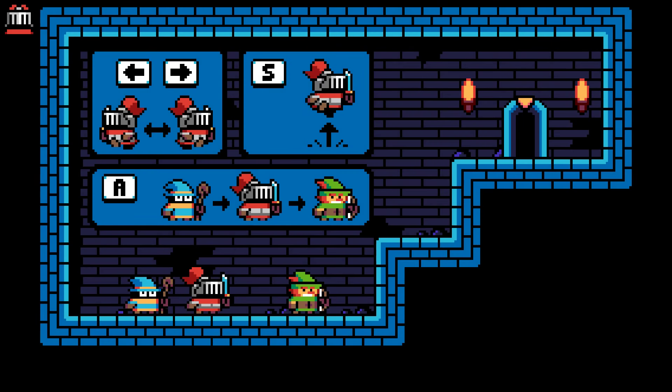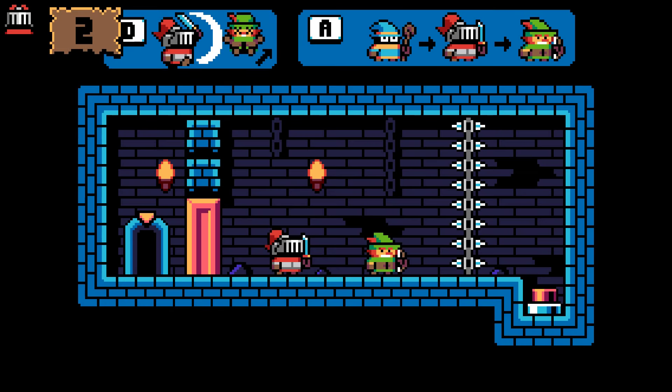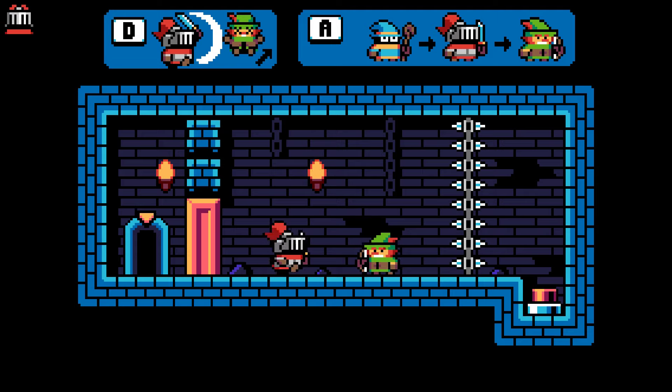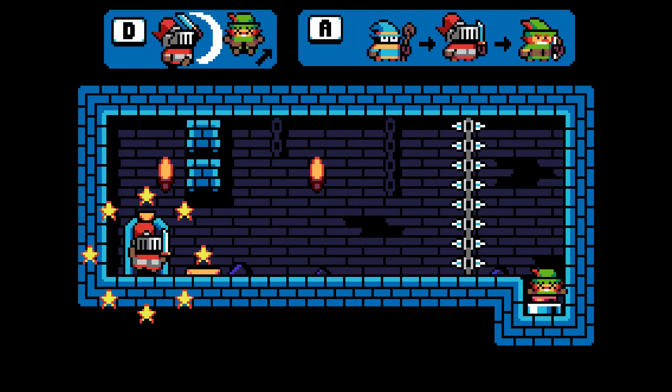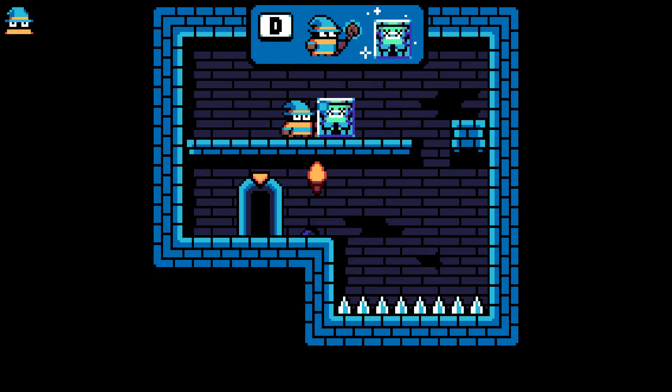Hey there and welcome to Total Party Kill. This is a game by Adventure Islands — I've covered a number of their games in the past and I'm looking forward to this particular puzzle platformer. You need to sacrifice your team members in order to progress through the increasingly more difficult dungeons. This is actually a Ludum Dare game jam entry which ended up winning the competition, so that's super duper amazing — congratulations to Adventure Islands for that.